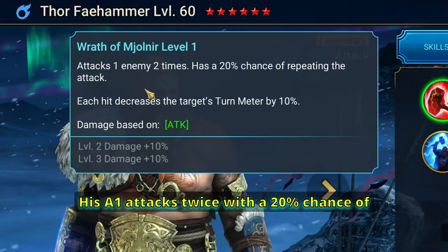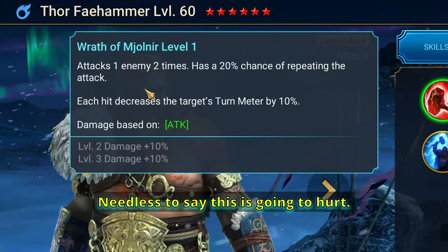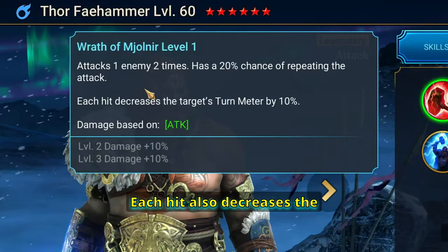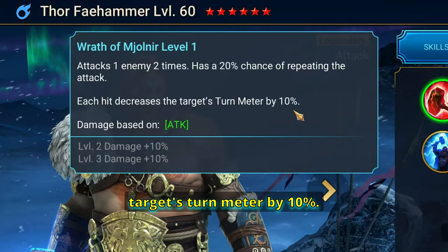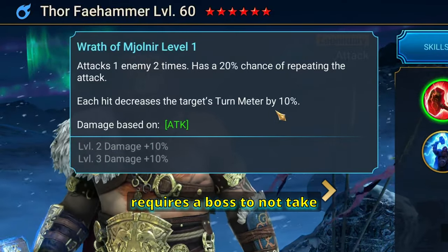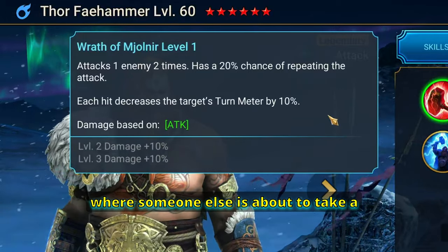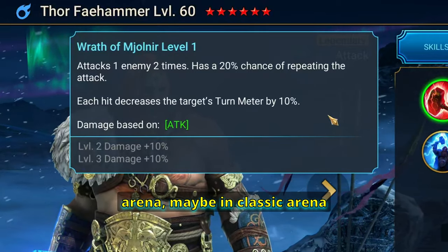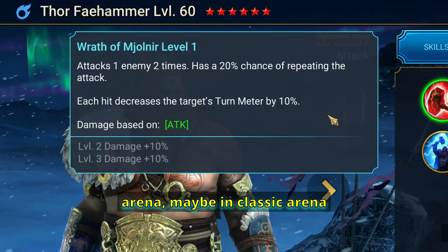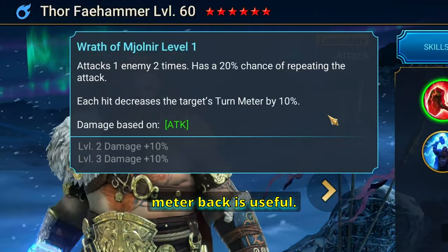His A1 attacks twice with a 20% chance of repeating the attack — needless to say, this is going to hurt. Each hit also decreases the target's turn meter by 10%, which is great for any type of dungeon that requires a boss not to take turns. It's also useful in live arena or classic arena — pushing people's turn meter back is always valuable.